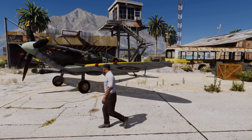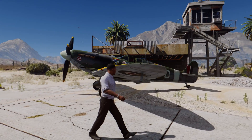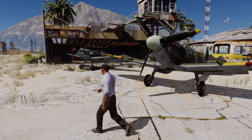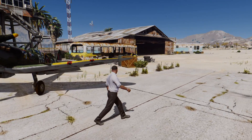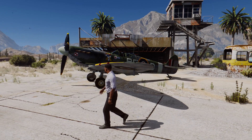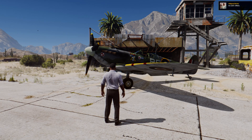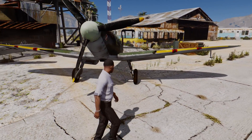Yeah, this is the Spitfire. I know some guys actually requested this one as well, and I think it's a good opponent for the German Messerschmitt BF-109. This model or mod was originally converted to GTA San Andreas by Toast and Sabro. Some of you guys who were around back when I was doing GTA San Andreas mods still know them, because I've worked together with them on some occasions and I really like working with them.